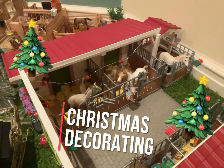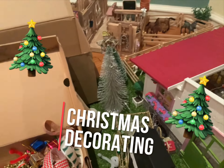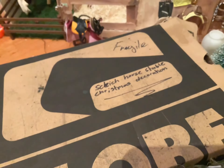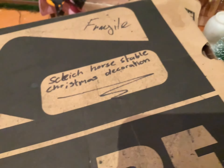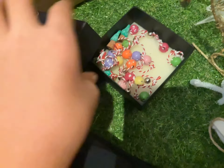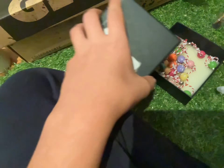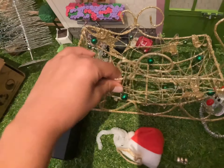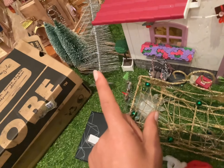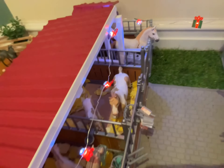It is finally time to decorate for Christmas. I've been so excited to show you that barn over there, and I've got all the Christmas stuff out. I've kind of started but not really, so I'm super excited to start. Here's a box that says something like 'towards stable Christmas decoration.' Also in here we have a little box full of baubles and some neat tiny Christmas trees, plus a whole bunch of other trees and stuff.